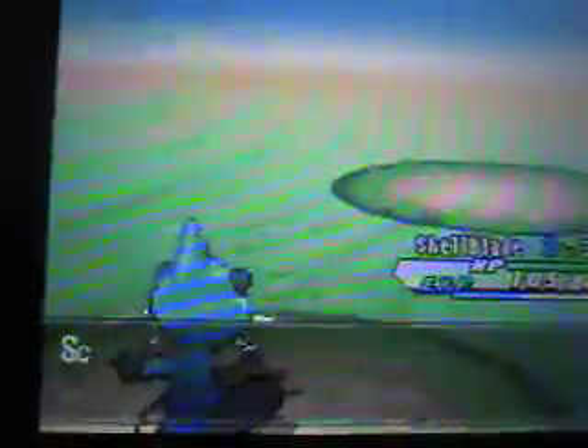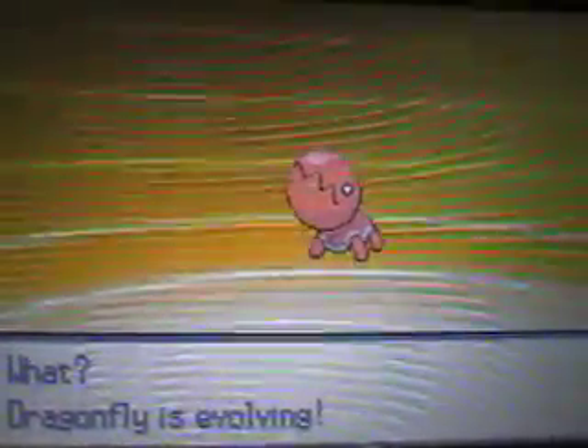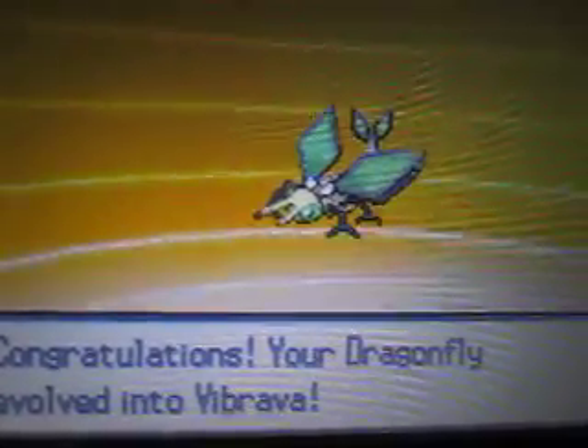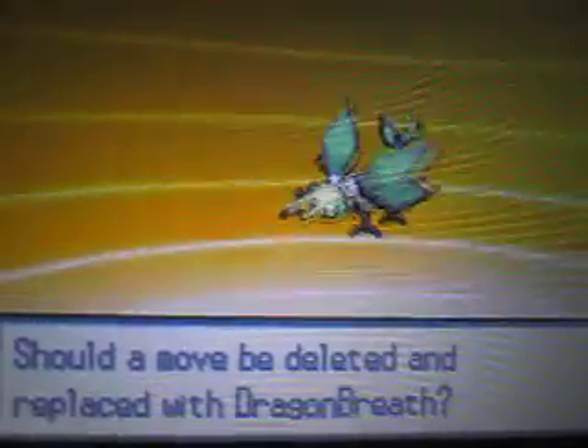Dragonfly, you finally leveled up! You guys will find out what's going to happen in just a few minutes — if we knock out this Karrablast and Shelmet with Surf. Dragonfly is evolving! Finally, it's about time! Dragonfly isn't slow anymore — it was a very slow pure Ground type, but guess what? Now it is a Vibrava! That's why I named it Dragonfly, because Vibrava does look similar to a dragonfly.